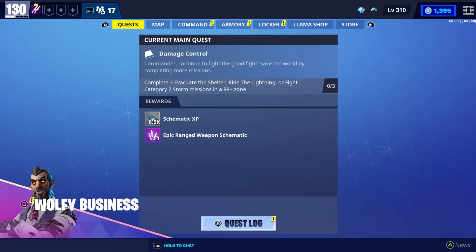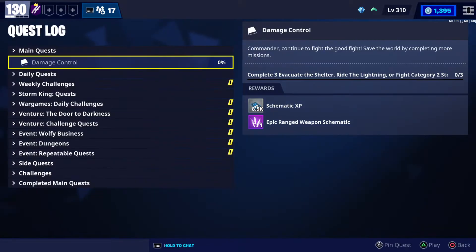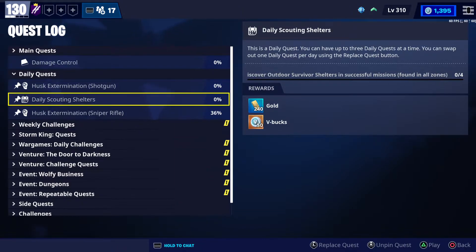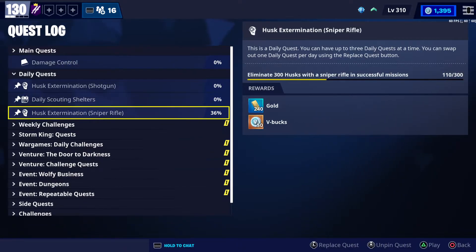Thank you very much for doing that. Today we have a 2 V-Bucks mission, an extra 2 V-Bucks mission. But first we're going to our daily quests — I still have three today. This one here is husk elimination using a shotgun: I need to kill 300 husks using a shotgun in a successful mission. And this one from yesterday is the daily Scarlet Shelters quest: I need to discover four outdoor survivor shelters in a successful mission to get 50 V-Bucks.